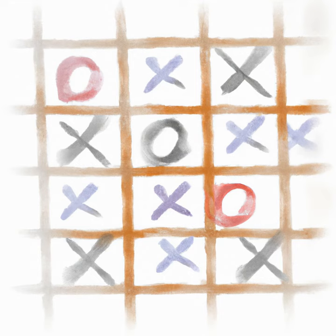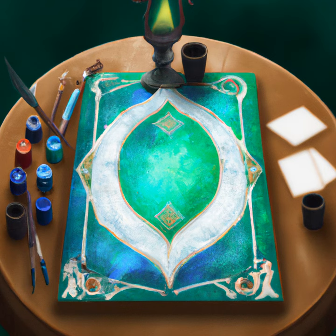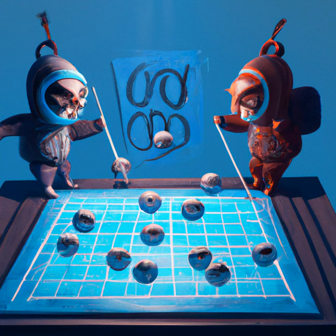Tic-Tac-Toe, also known as Knots and Crosses, is an ancient two-player strategy game believed to have originated in Egypt over 3,000 years ago.